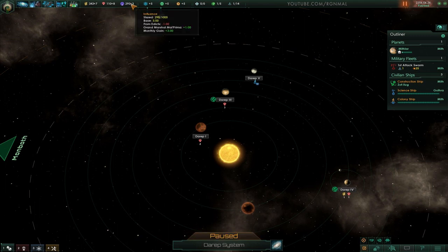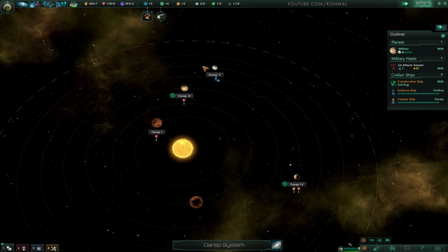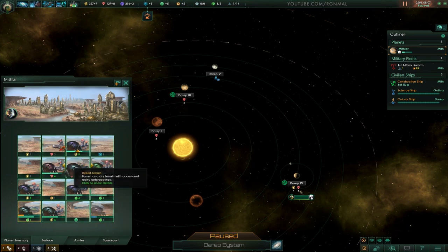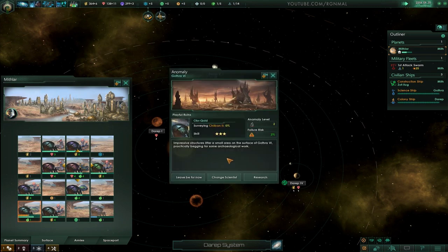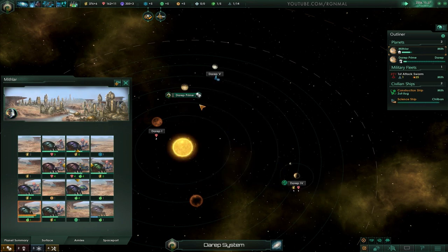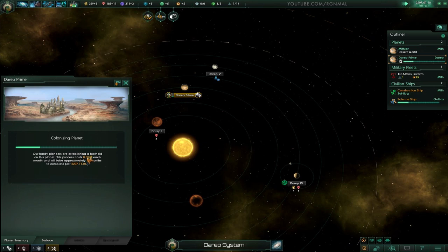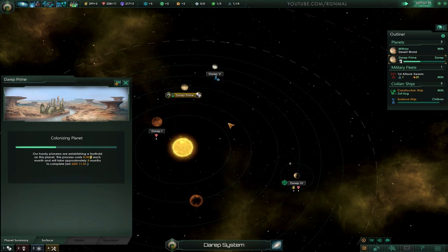Now while that's happening, your expenses are going to go up while you're colonizing, so that's something you've got to be careful about - make sure you have enough extra money or at least stored-up money. System survey complete. Anomaly found - 2 percent failure risk - let's go ahead and research that. You can see we're colonizing the planet - it costs 8 energy credits per month until it's done and takes 10 months. Abandoned amusement park - okay.